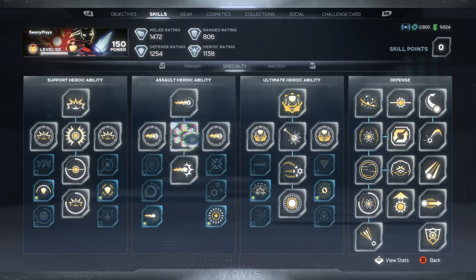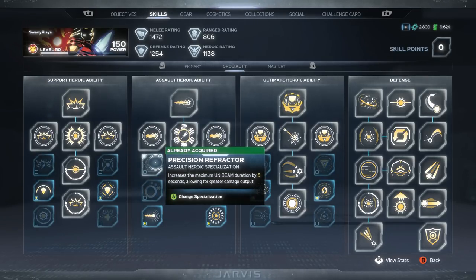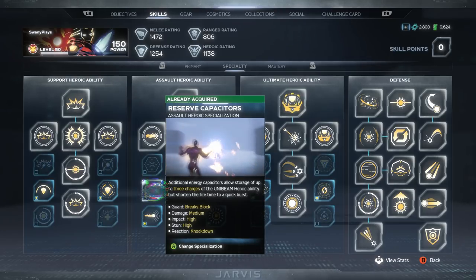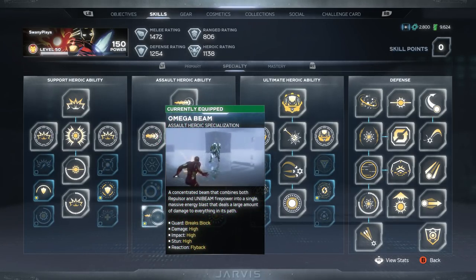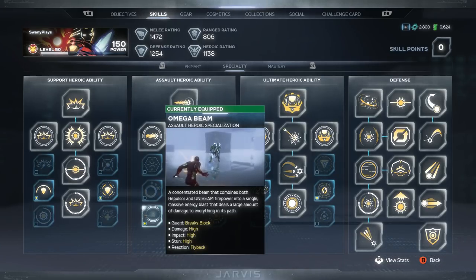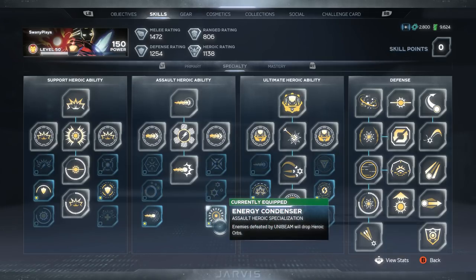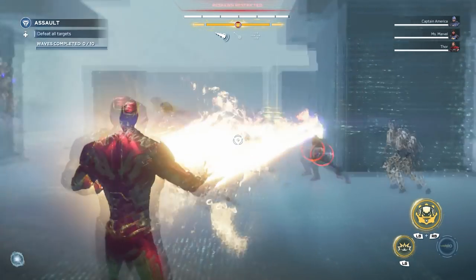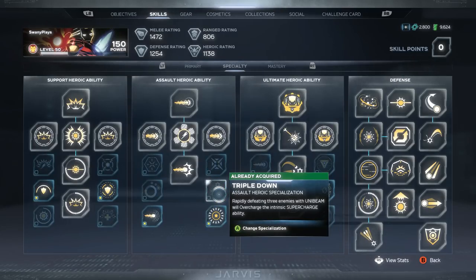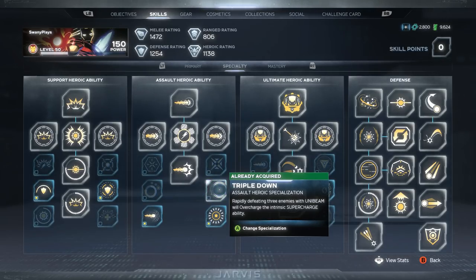Moving forward we have the Unibeam. There are three different options: Precision Refractor, which increases duration by three seconds; Reserve Capacitors, which lets you store up to three charges and shoot a quick beam; and the one I use — the Omega Beam — which deals a high amount of damage but doesn't last nearly as long. I combined it with the Energy Condenser perk, which says enemies defeated by Unibeam will drop heroic orbs. A lot of my build is based around these heroic orbs.